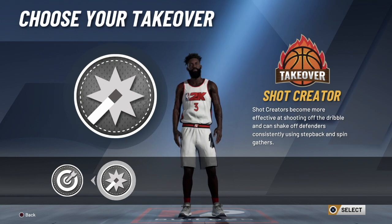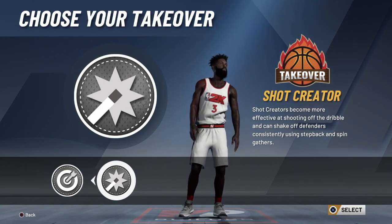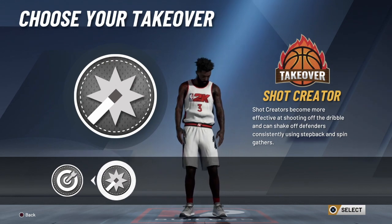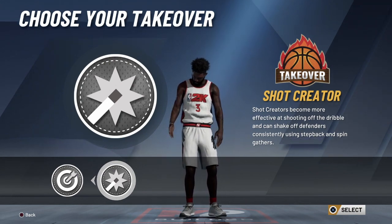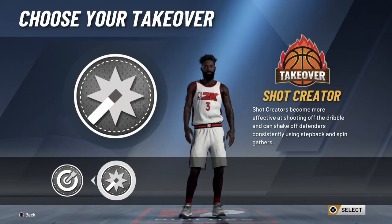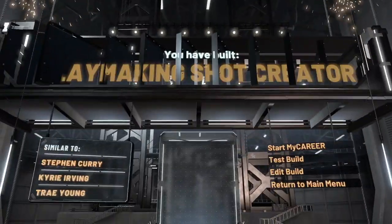You can run this build on the threes or the twos, but this is primarily a build to run with screens — it's not a primary ISO build. You can ISO with it, but it works best running with screens. And that's going to give you the playmaking shot creator.